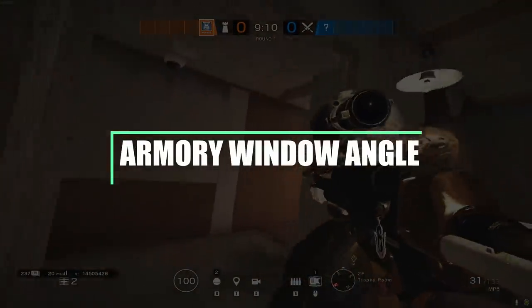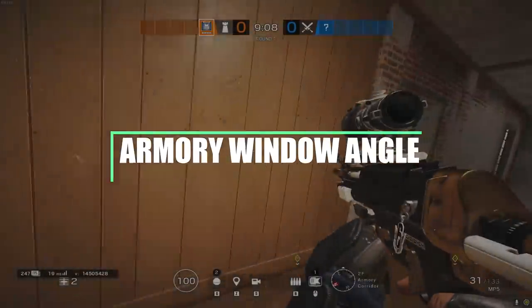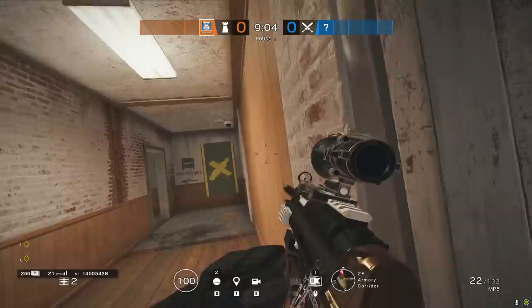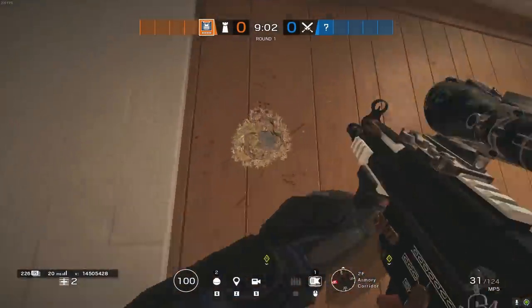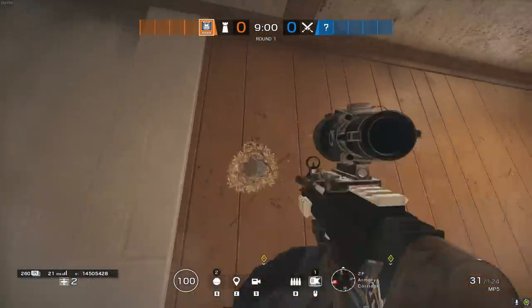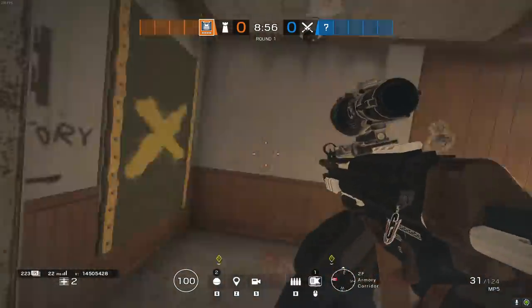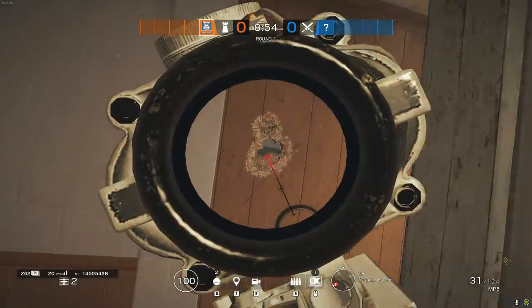This next little trick takes us back over onto Oregon and it's a very simple little armory window peek that you can use to stop anyone who's trying to rappel up and open that window into armory. By breaking a small hole in the wall and breaking the crates up on top of the metal lockers, you can get that peek onto the window.